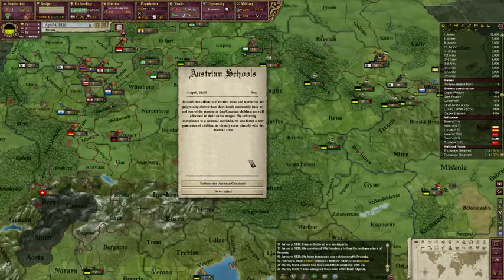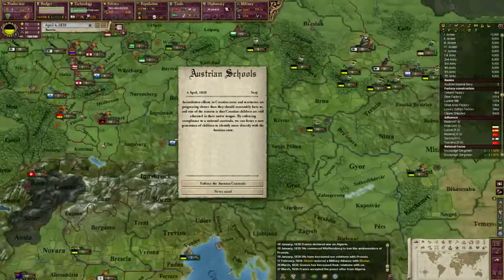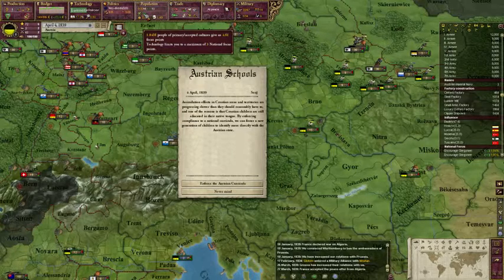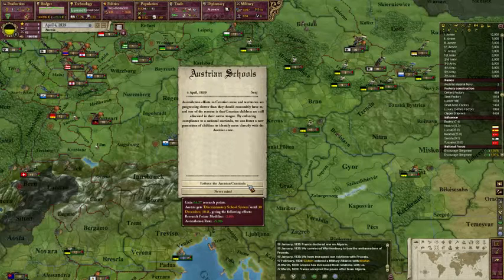Alright, here we go — this is what we want: assimilation. We want to assimilate all of the other nationalities in Germany into our Austrian Empire, so when we have Greater Germany we have more Germans, which makes it better for our national focus. Assimilation efforts in Croatian areas and territories are progressing slower than they should. One reason is that Croatian children are still educated in their native tongue. By enforcing compliance to a national curricula we can foster a new generation of children to identify more directly with the Austrian state. Yes, that's what we want — enforce the Austrian curricula.